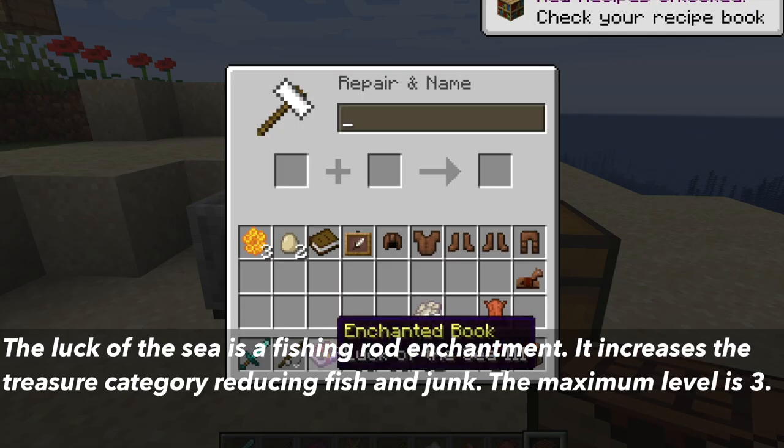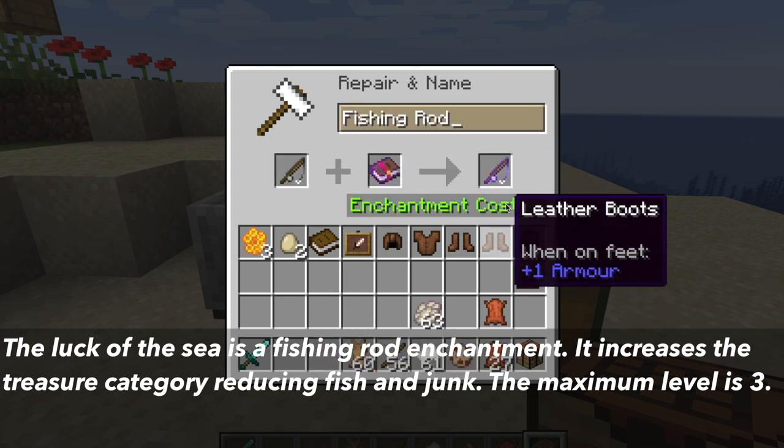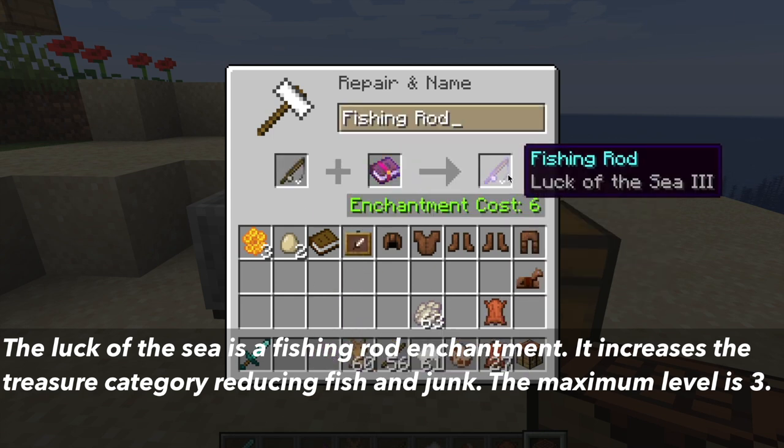one way to reduce this is with the Luck of the Sea enchantment. This is a fishing rod enchantment that has a maximum level of 3. What it does is increase the chance of getting treasure category catches and reduces the chance of getting junk or fish catches.